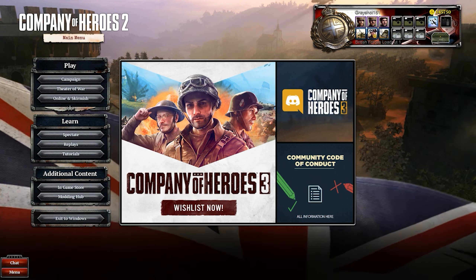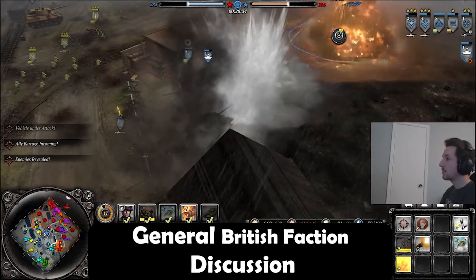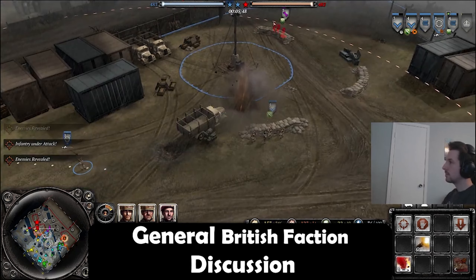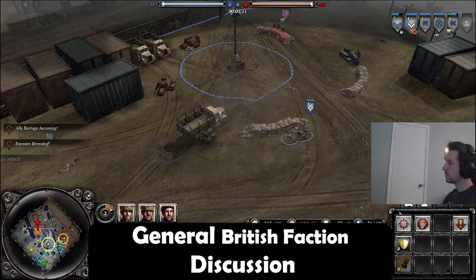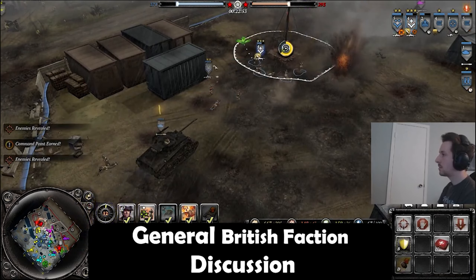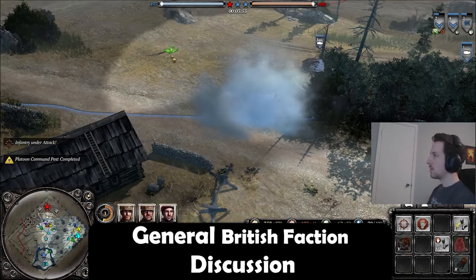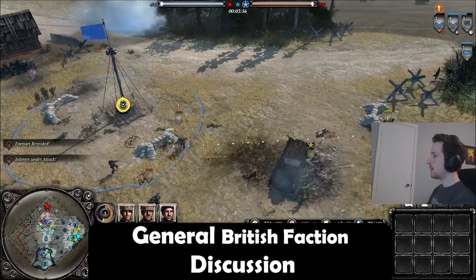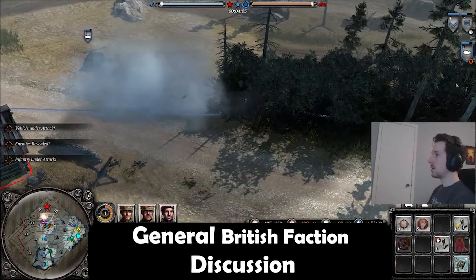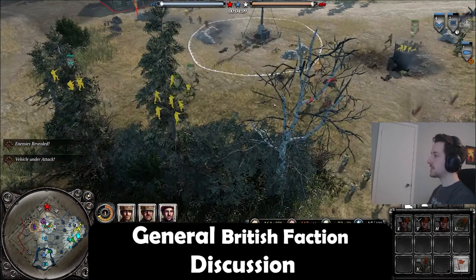So Infinite, why don't you first detail the strengths and weaknesses of the faction? The strengths are that they bring a ton of firepower to the table early and late game. The mid game can be a little bit strange though, because you require a lot of manpower. You have very expensive units for the allies. You have access to your howitzers in your base, the extremely potent infantry section, and a really good light vehicle with the carrier. But the problem with the Brits is that you have so many options and they're really hard to replace if you lose them because they're so expensive.